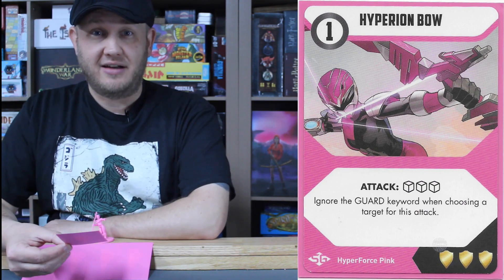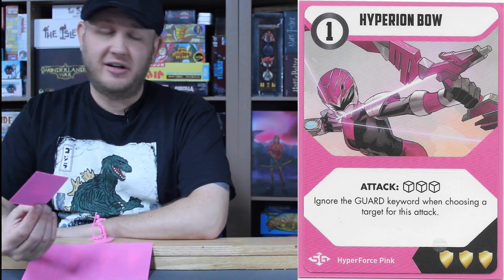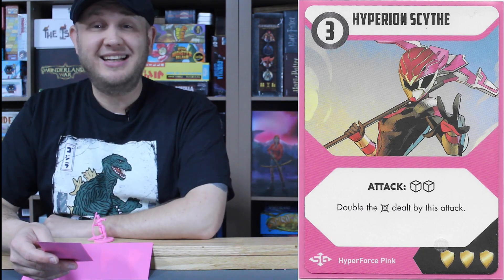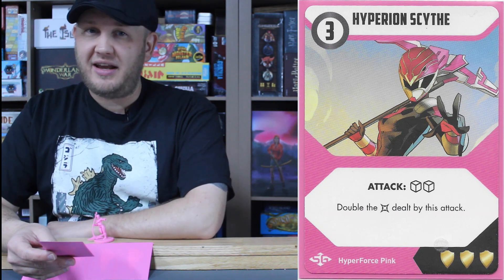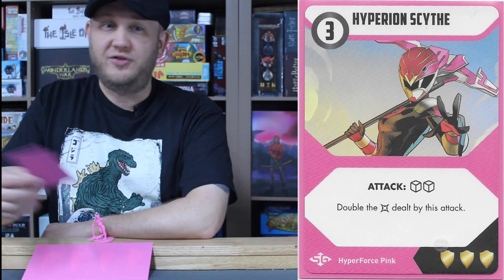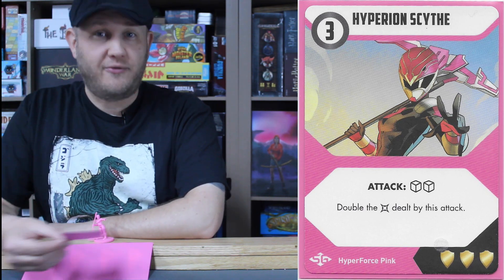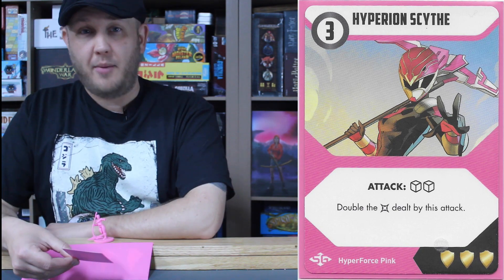Transforming her bow into her ultimate power weapon: the Hyperion Scythe, a three energy, two-dice attack — double the damage dealt by this attack. Straightforward and easy to use. It's only two dice, but you can boost that with Accelerate or Zords to give you more dice, and whatever you roll you simply double. You do have to adhere to guard rules, but it is a massive attack that could be even stronger depending on how much you pump into it.